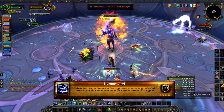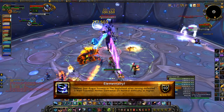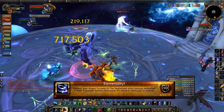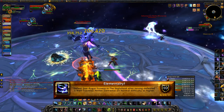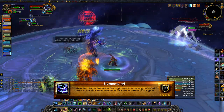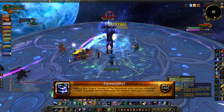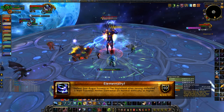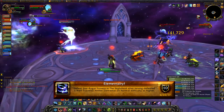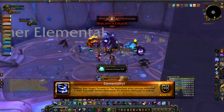Through each of Star Augur's phases the nether elemental becomes stronger and gains more health, but his health increases proportionally. When you transition into the ice phase he becomes an adventurous nether elemental — have the tank and maybe one DPS damage him down a bit, but do not kill him. His health percentage carries over between phases. In the final phase he becomes a well-traveled nether elemental, and at that point have your entire raid kill him. Once he's dead, kill Star Augur and you'll get the Elementary achievement.